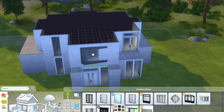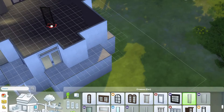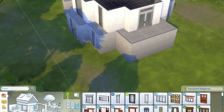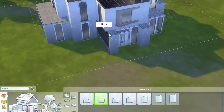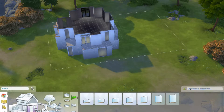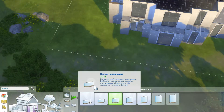Little Simsie put this up the other day — basically she built a shell of a house and you're allowed to decorate it, add interior walls, add fencing, add foundations and so on. However, you're not allowed to change any of the exterior walls or any of the interior walls that are already there. Originally this lot was built on a 20 by 30 lot — I can't remember which world it was in, but a different world.